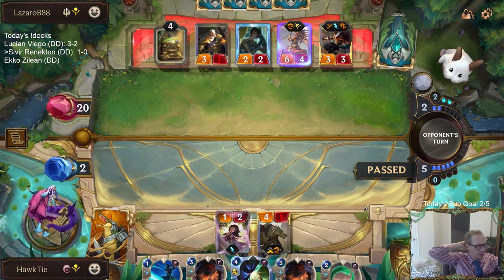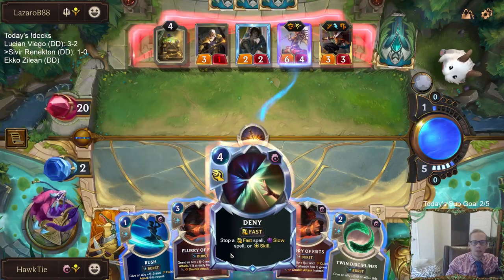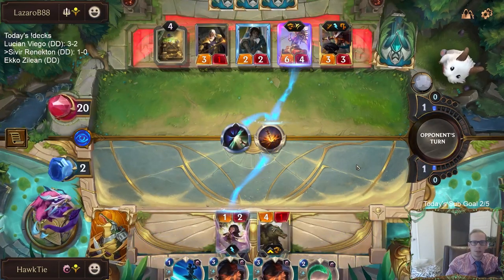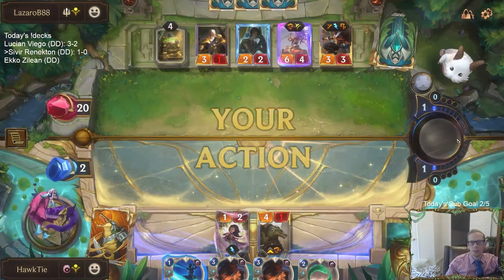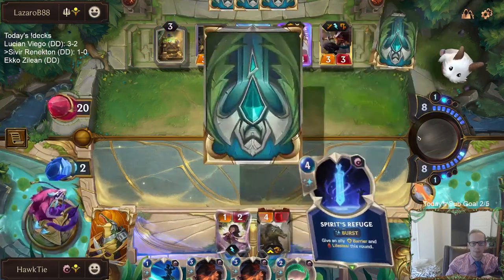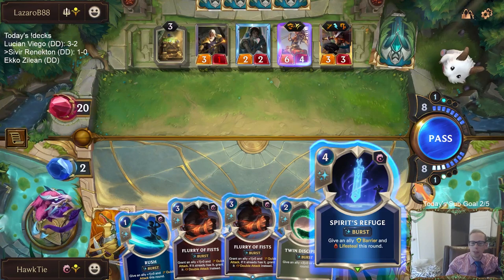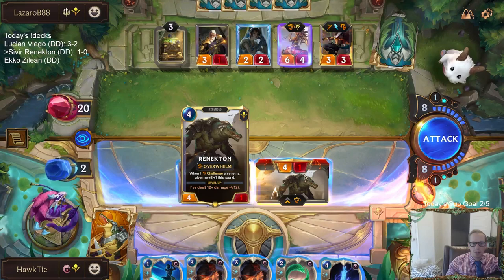Their plan is Rally. I do have Deny. We need Lifesteal Barrier — that's about the only thing we need. Now that we have that, we have five other mana, so we have to go all in.